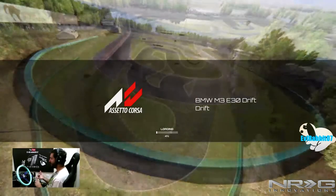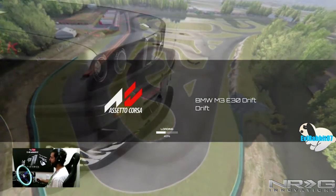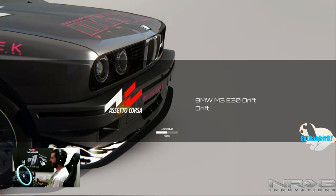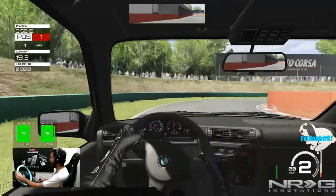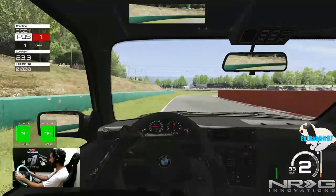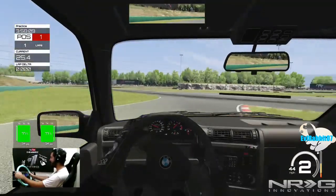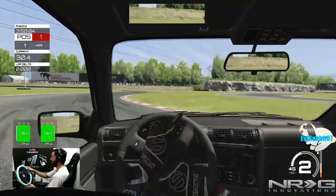Yep, 15 E30s available here at the drift section. So I can create lobbies now, which is good. To summarize: we can map controls, we have a field of view change in cockpit view, and lobbies can be created. I just can't see existing ones for some reason — let me know in the comments if you know how to fix lobby visibility on Xbox One. I wanted to get some drifting on a track I actually know.